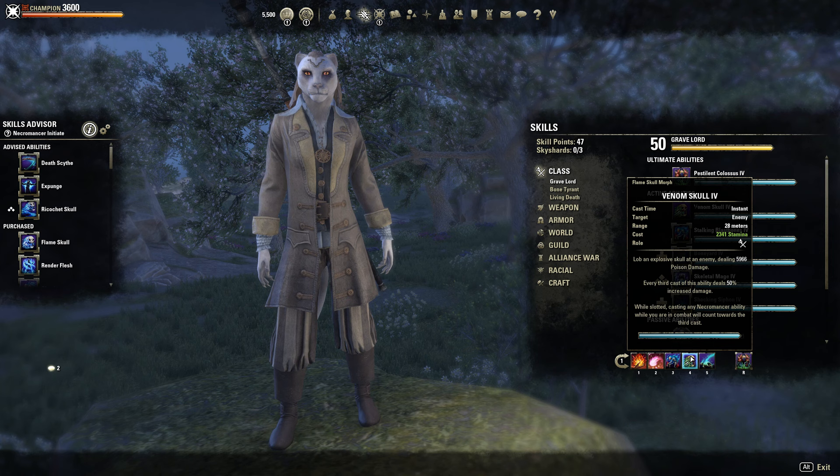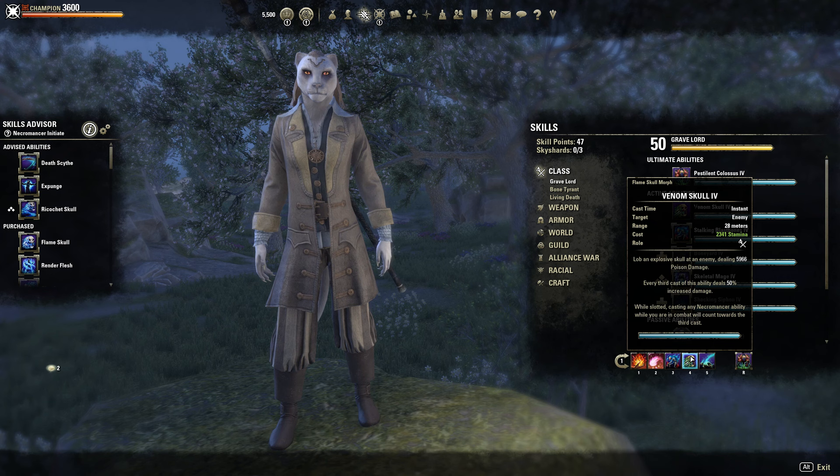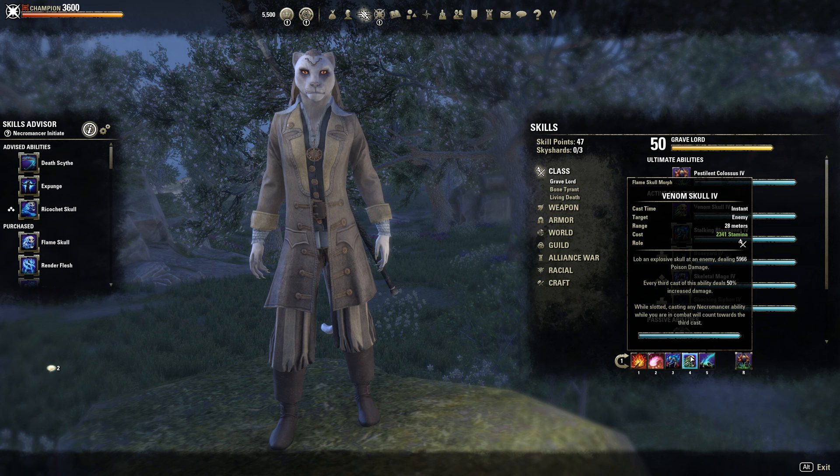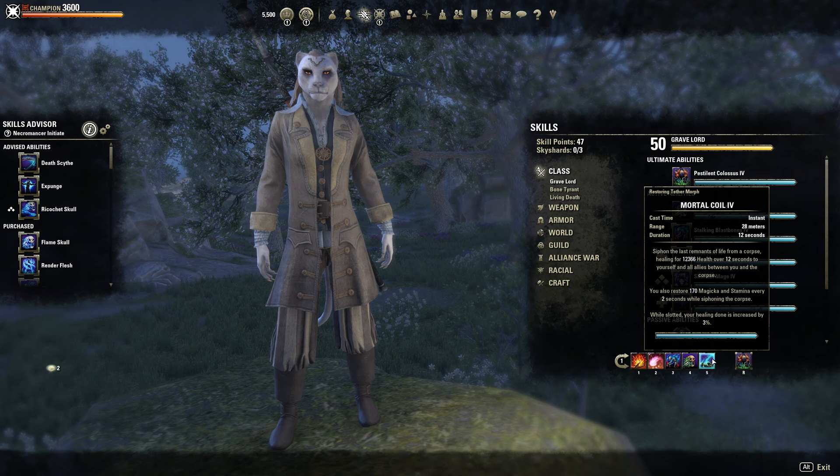The reason why I chose this morph is because, while slotted, casting any Necromancer ability while you are in combat will count towards the third cast. This is very nice since it's very easy to have the third cast ready for your burst combo, so it hits more reliably than the Magicka version. That's why I chose this version — it allows us to get that third cast more consistently. And then Mortal Coil here — great healing over time, deals some nice extra Magicka and Stam Recovery, which is very useful.